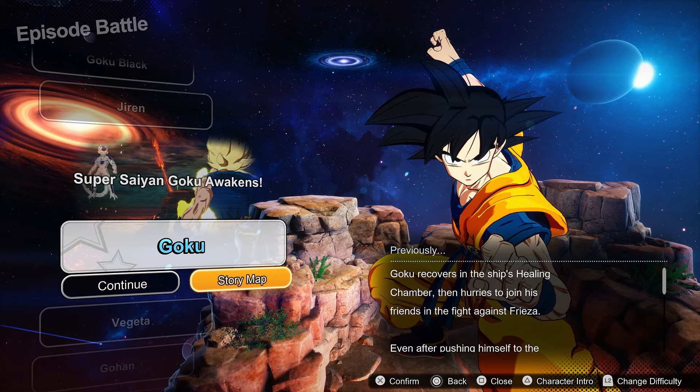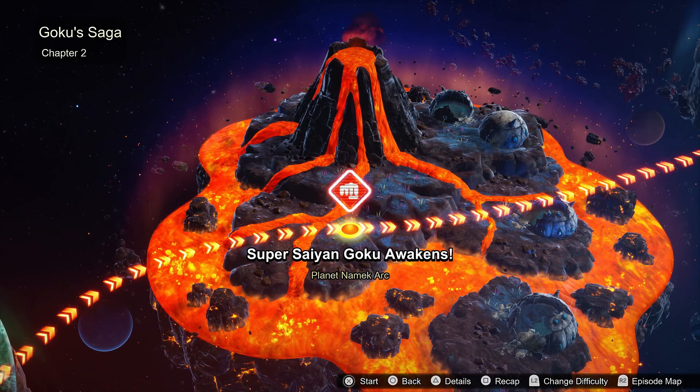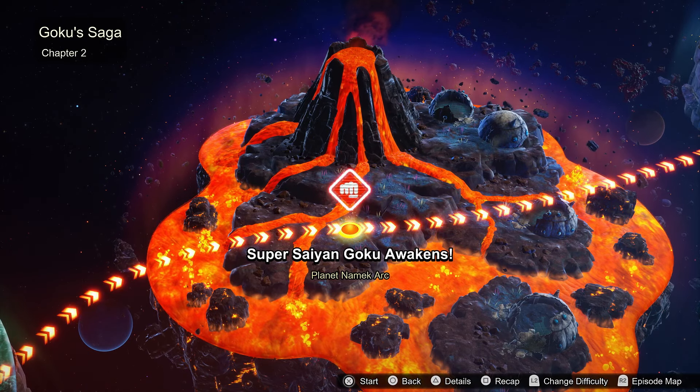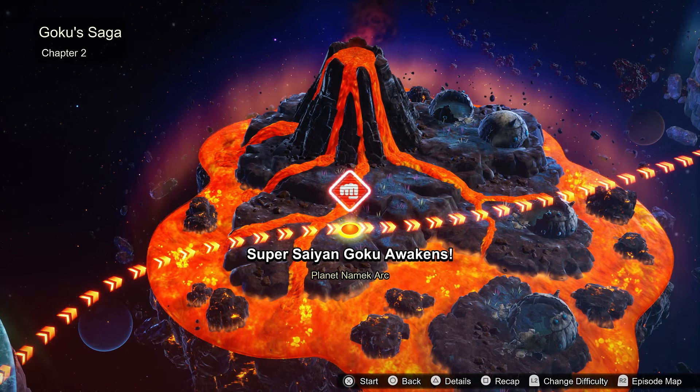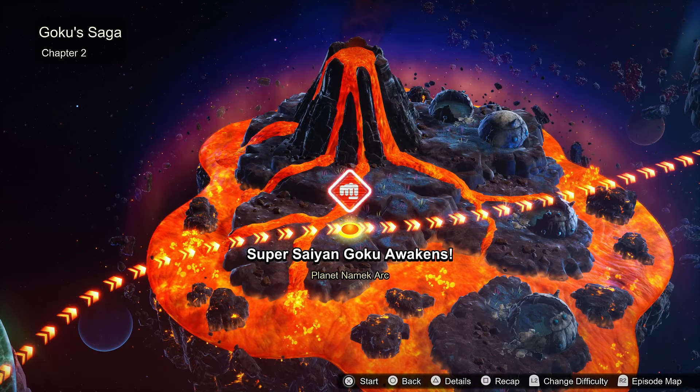In order to do this method, you're going to have to have already played through Goku's episode battle. You don't have to have done the entire Goku saga, but you are going to want to have at least cleared through the Frieza saga, because this is the fight you're going to want to use — Super Saiyan Goku Awakens on Planet Namek. This is the Super Saiyan Goku versus Full Power Frieza fight.